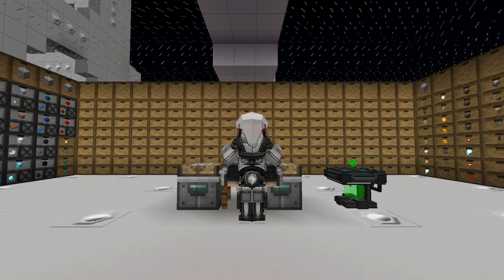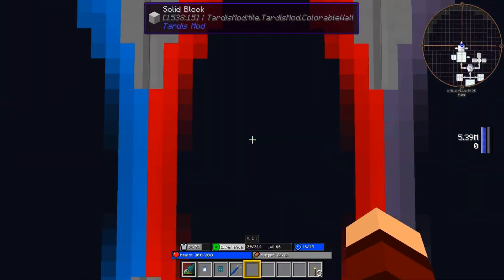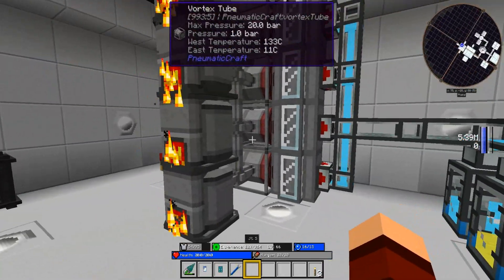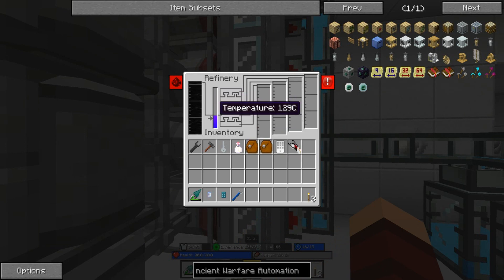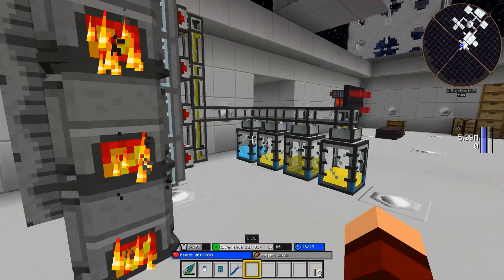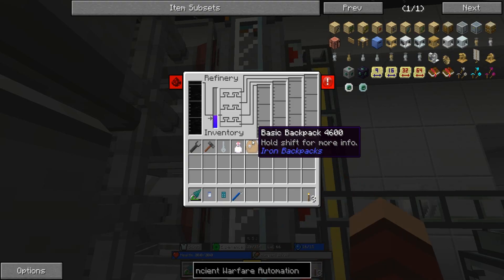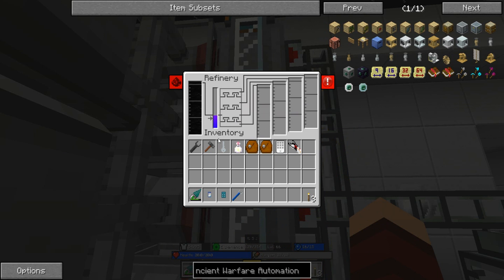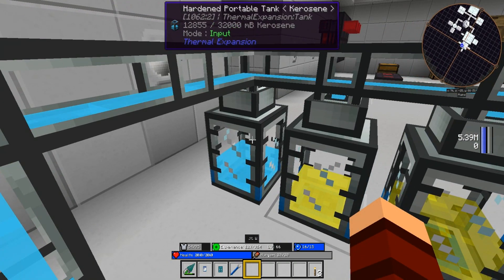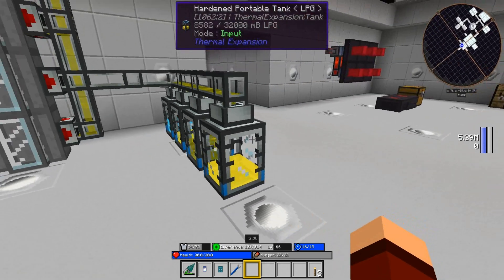Hey guys, welcome back, Moody 101 here, and we're back in the world of Mod Life. Picking up pretty close to where we left off. I did set this up - I made these heat sinks, put them on the cool side, and it pumped up the heat on them. You can see this is running 133-134, and this is running at a total of a little over 130, so it's going. We've got our kerosene, our diesel, our gasoline, and our LPG all set up right there.